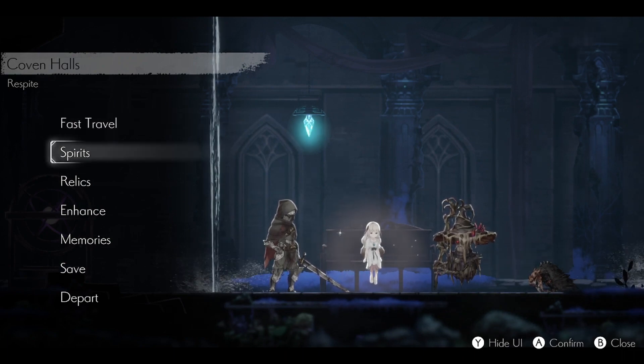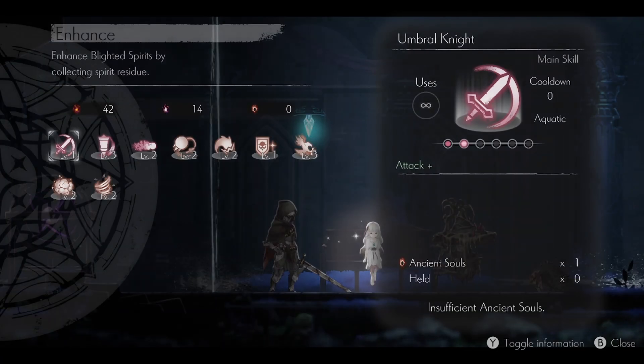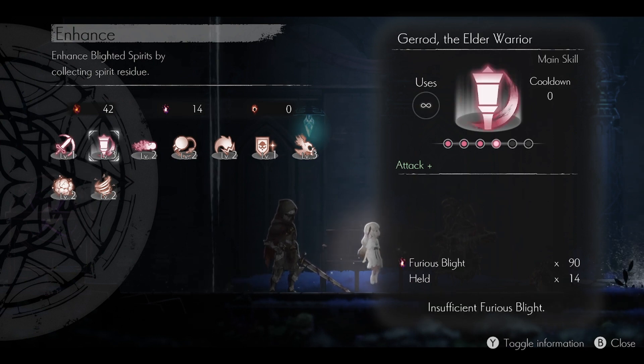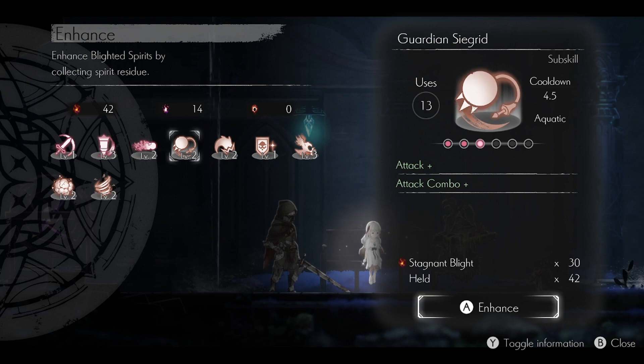This time, I plan to swim. And I think I want to go to Enhance first. Is there anything that we should enhance that we can enhance? We do have some Stagnant Blight. In particular, I want to enhance things that are Aquatic.